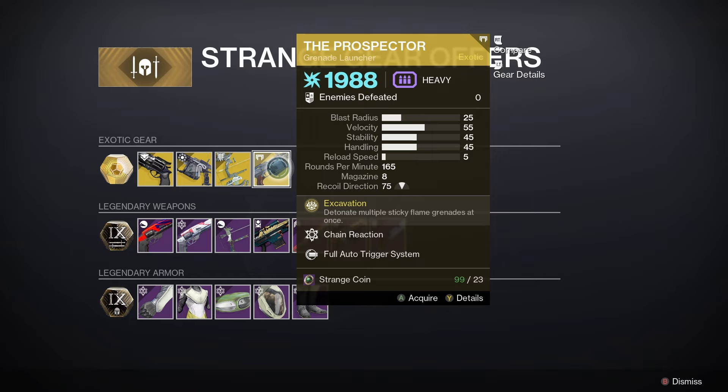Next up we've got the Gemini Jester for Hunters — that is a 66 roll. For Titans we've got the Doom Marchers, also a 66 roll. And for Warlocks we've got the Astrocyte Verse — that is a 64 roll, not bad stat distribution on that one.